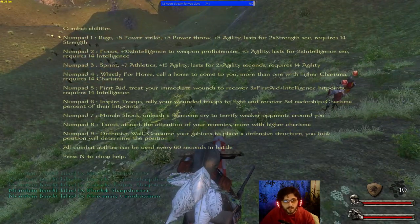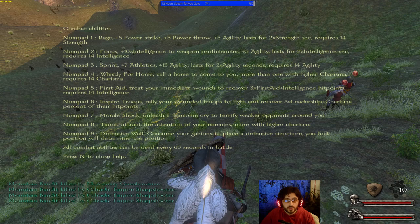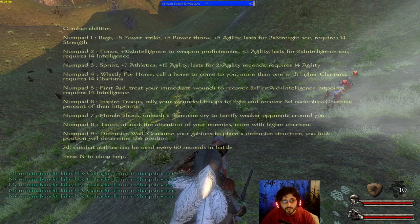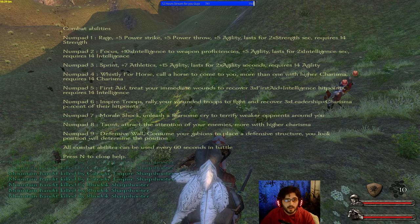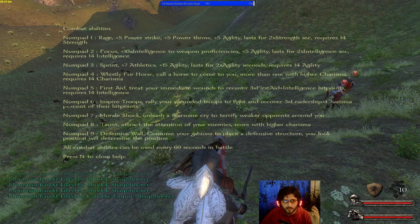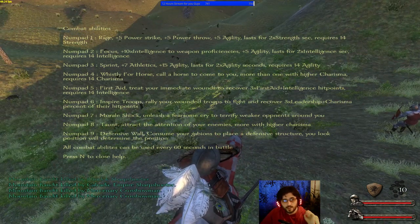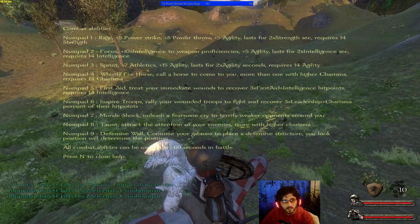Focus gives you plus 10 times your intelligence as weapon proficiency. So with 14 intelligence that's 140 weapon proficiency — and if you have 30 intelligence like I do, that's 300 weapon proficiency on your weapons, which is insane.